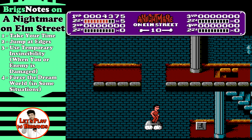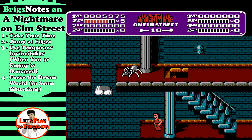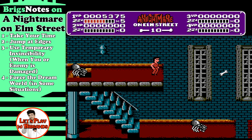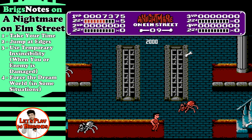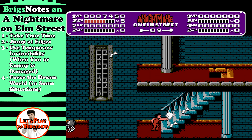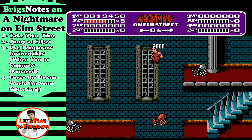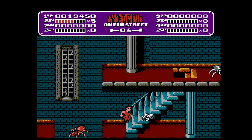Two, jump at the edges — when you're making your jumps, you've got to make sure you jump far enough. Three, use the temporary invincibility when either you get hit or an enemy gets hit. And finally, force the Dream World in some situations. Sometimes you want to be in the Dream World, and we'll talk about that as well.